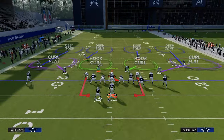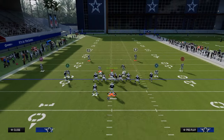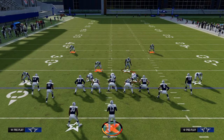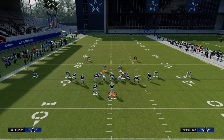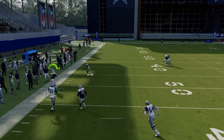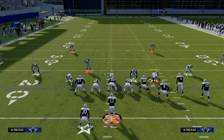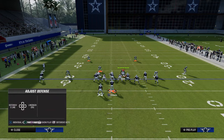One of the main things you'll see them do is drop the safety on the left side into a cloud flat or deep curl-flat zone. The safety cloud flat kind of looks like he's going to guard it, but he doesn't get deep enough to actually defend that route. This is why this route combo is so effective — the main way to stop it is to get into some type of a cover-two shell.